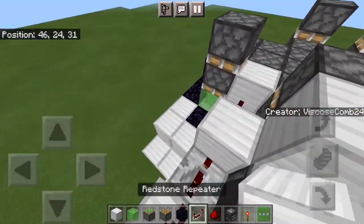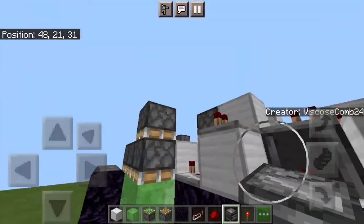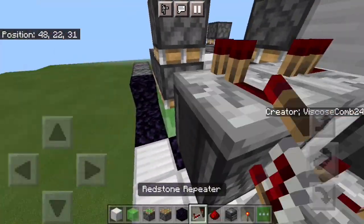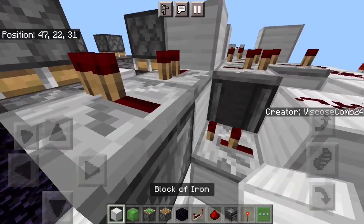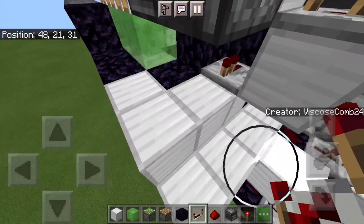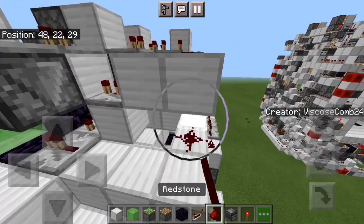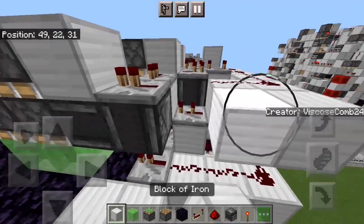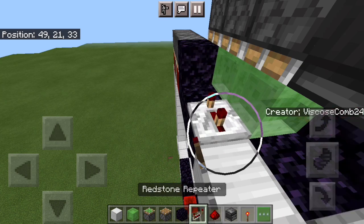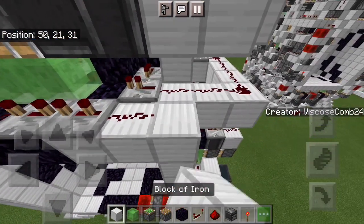Once you've got that done, take in a repeater output, take it out from there. Observer facing down, then a one tick repeater, observer facing in, have a block. Then you can make a repeater output, have it running out from there into a one tick repeater, and now you can run in your dust into these. And now you're going to want to put down a four tick repeater and a three tick, then dust, dust, block, and then a dust.